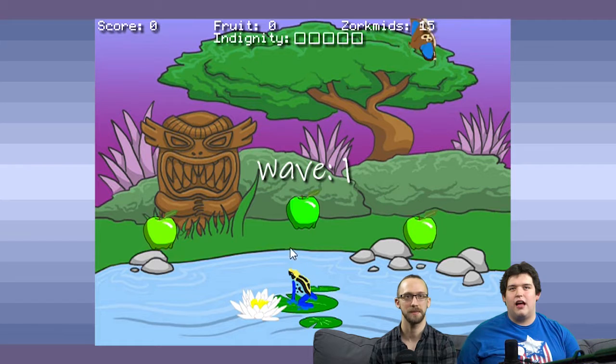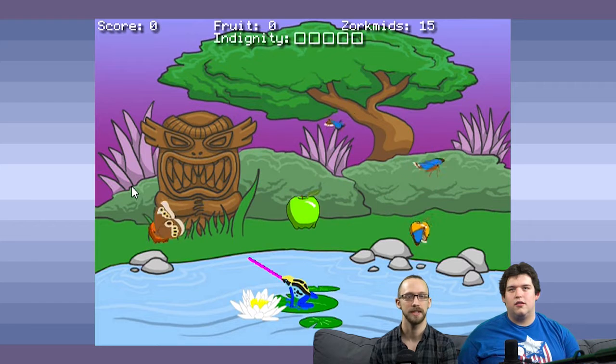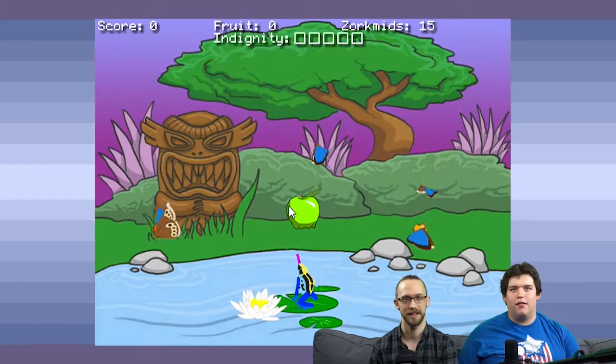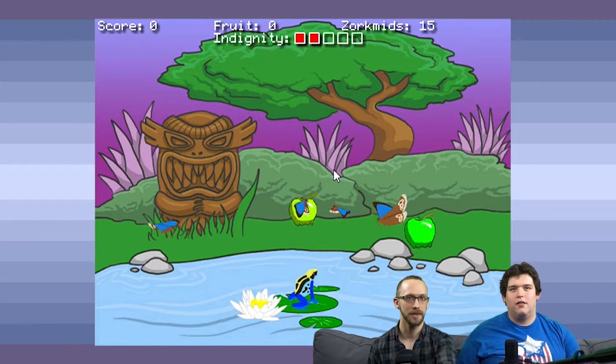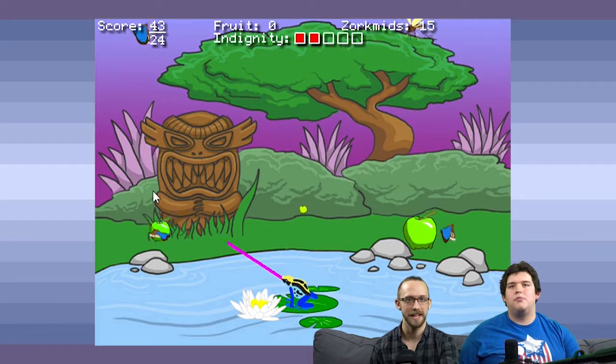So you do have to use the mouse — we weren't sure. You've got to protect your fruit, man. You've got to get the moths — they're eating your fruit. You clicked off the screen. So you've got to hold the cursor. I see — so you've got two-thirds points and nine-eighths points.